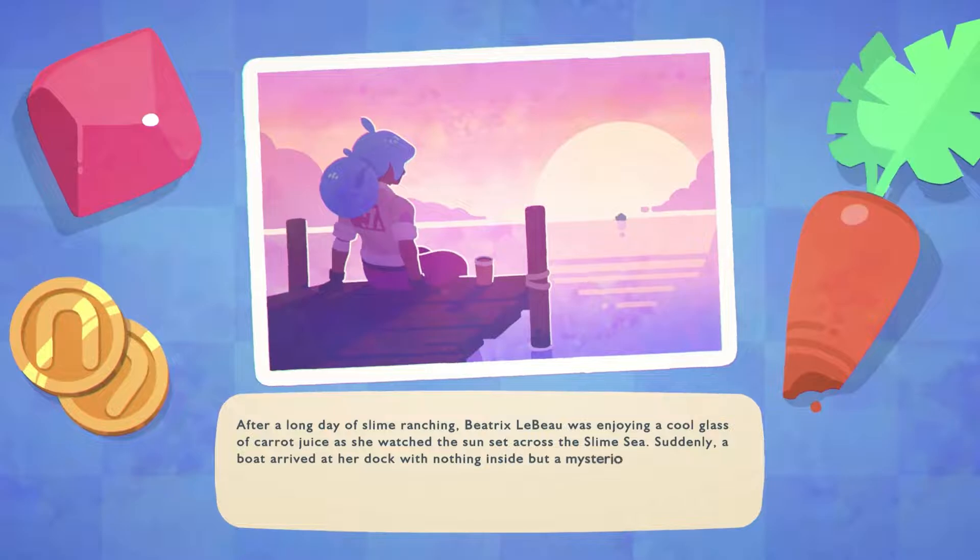After a long day of Slime Ranching, Beatrix LaBoo was enjoying a cool glass of character as she watched the sunset across the slime sea. Suddenly, a boat arrived at her dock with nothing inside but a mysterious letter.